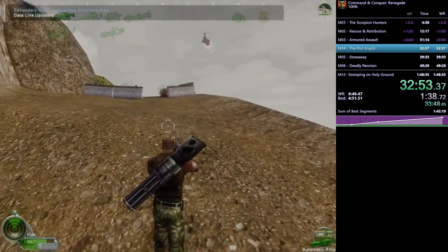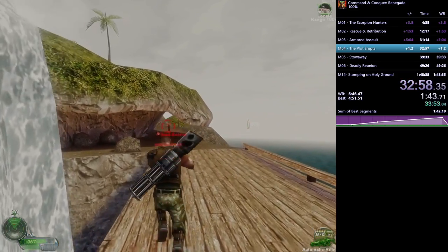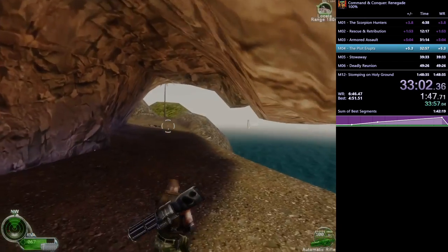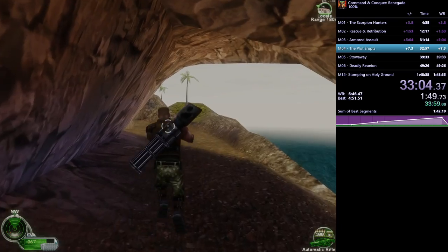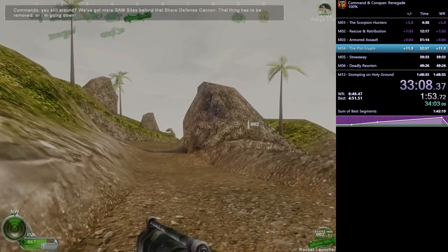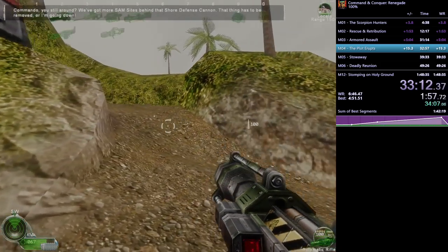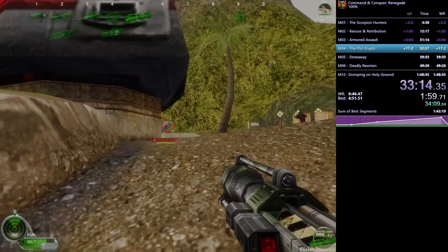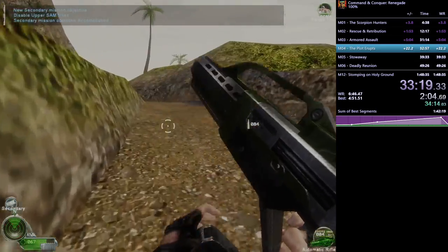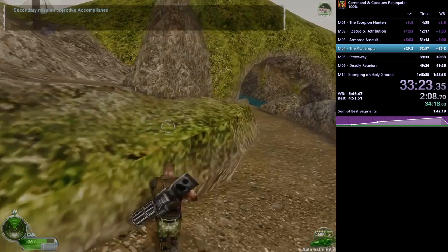There's a gun turret here that is terrifying on this difficulty — it jump-scares you by shooting you in the face with a rocket at a very fast rate of fire. It's basically a tank turret that's better than a bot would get. To deal with the big turret efficiently, we kill its SAM sites and call in an airstrike. The airstrike is much faster.